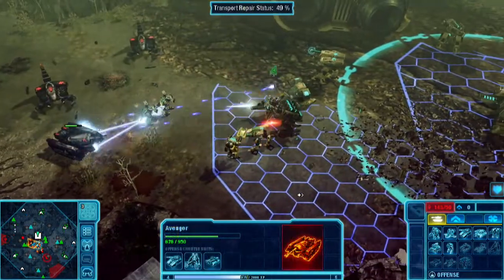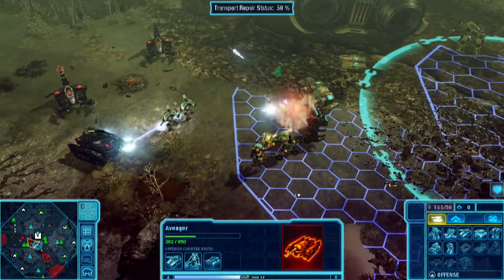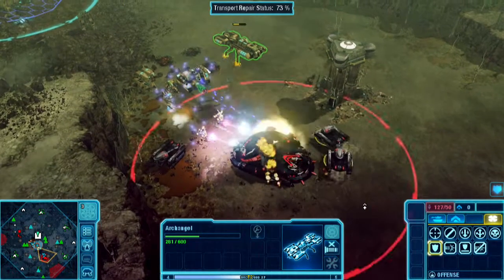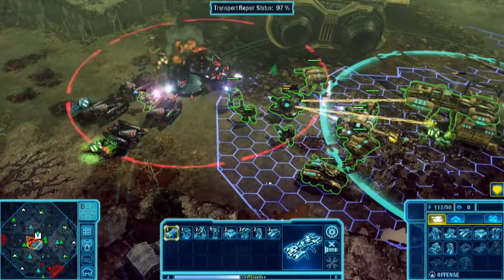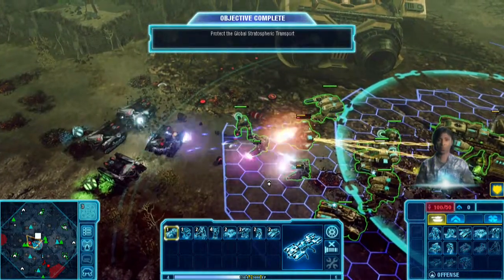So here we have some combat. Nod's moving in, ready to take our stuff out. What we're going to do is have this guy debuff their weapons. There you go — their weapons are debuffed. And then send my guys in to finish them off good. They don't stand a chance. Nice work.